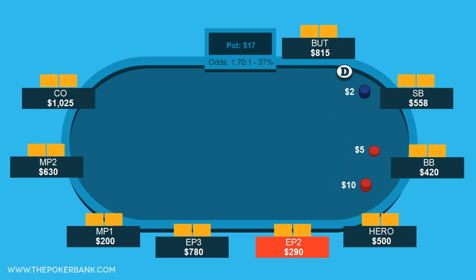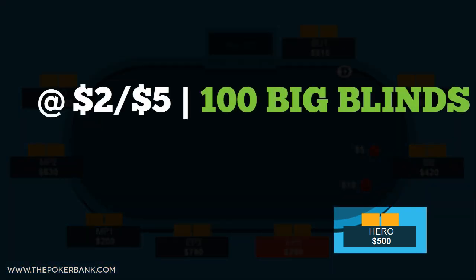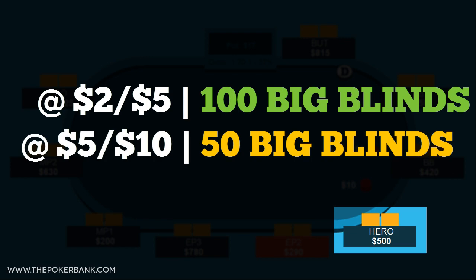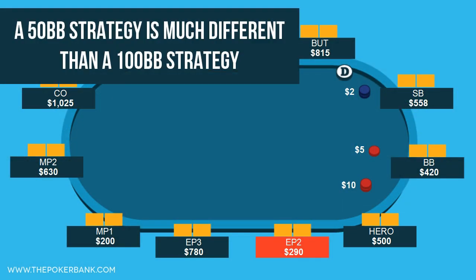So a player who started the hand with $500 would have 100 big blinds at 2-5, but when the straddle is on and the blinds are artificially 2-5-10, that $500 stack is now only 50 big blinds. That changes a lot of things when it comes to both preflop and postflop strategy.